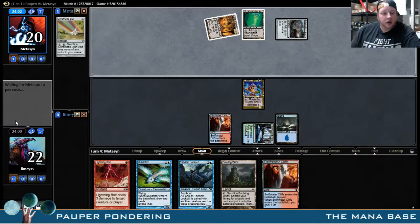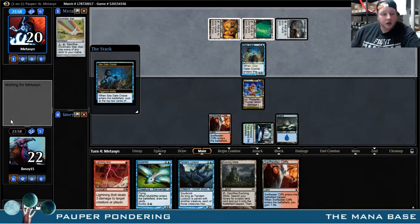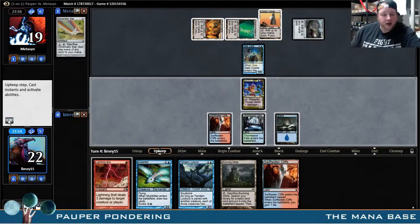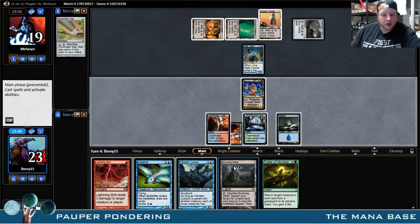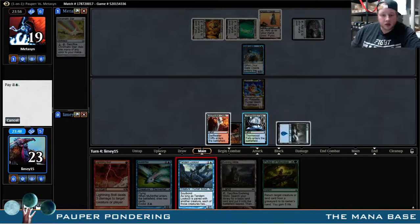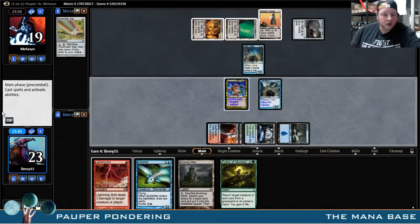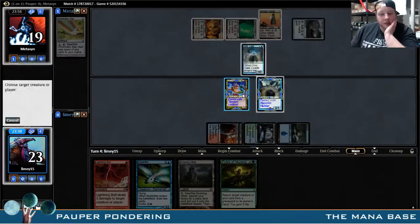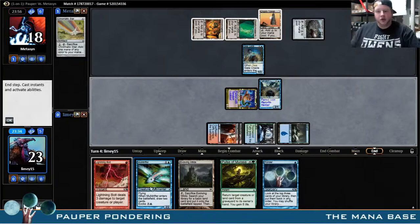Really hoping he doesn't get Tron here. Seagate Oracle, yeah. Good news here, though, is we get our Phyrexian Arena combo online, which is pretty nice. No attacks, but we are going to deal him a damage and draw a card. Sweet! Got the combo.